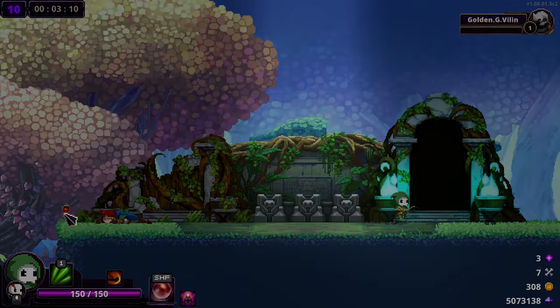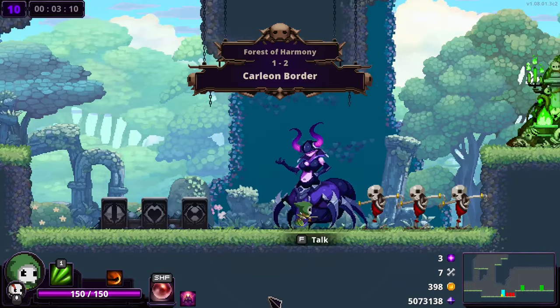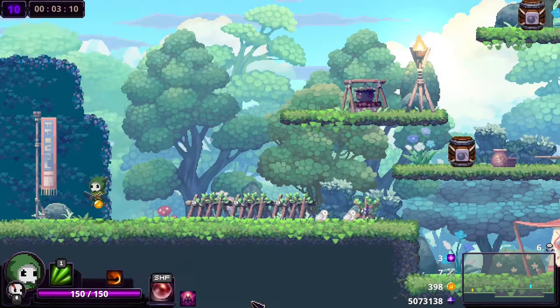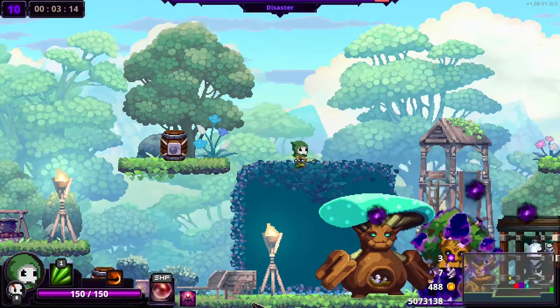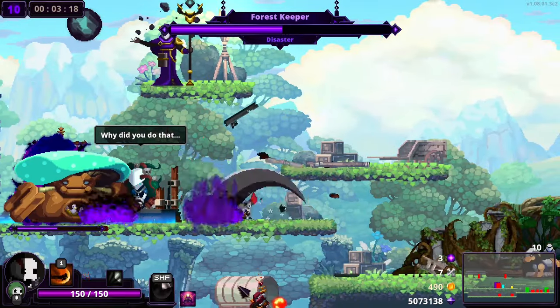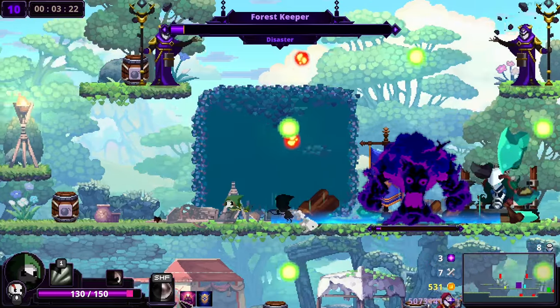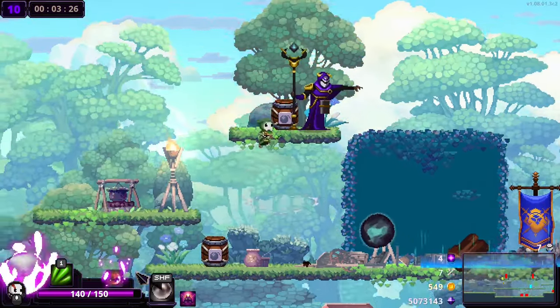I'm going to take the Steel Golem there. A lot of people dog on Steel Golem and say it's not good, and it's not incredible or anything — but it's way better than people give it credit for. It's just a nice, quick AOE damage attack that you can do whenever you want. I always talk about how you should look at quintessences as third skills, and I don't think that's more true than with something like Steel Golem.